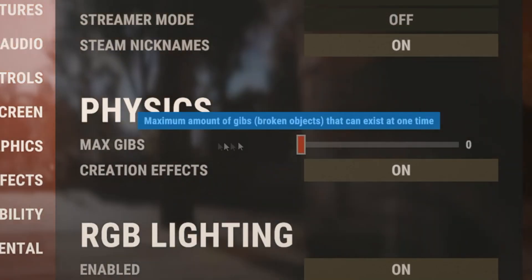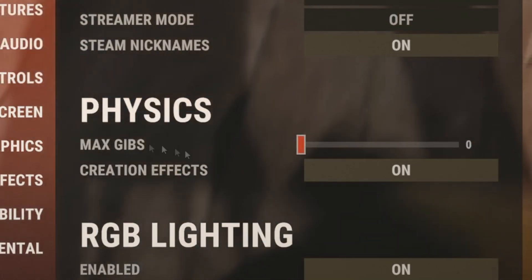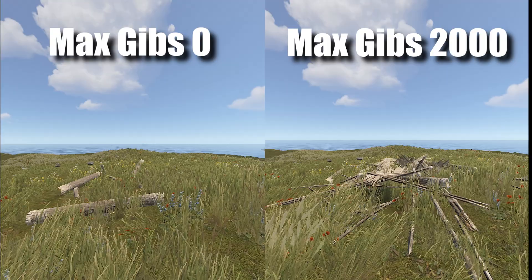The only setting you really need to change now is max gibbs — turn that all the way down to zero. The higher this setting is, the more debris you'll see when you break things.